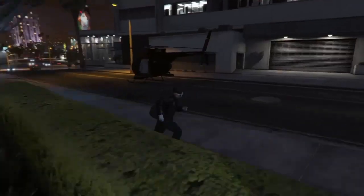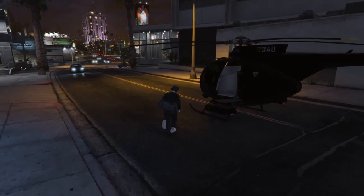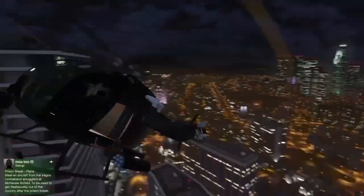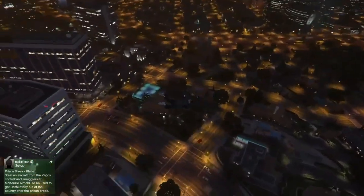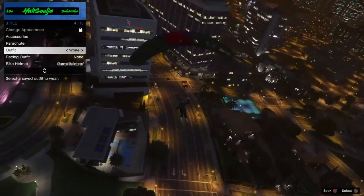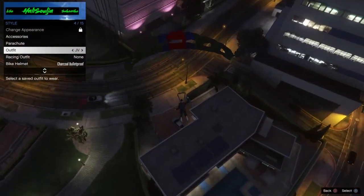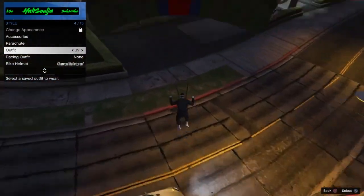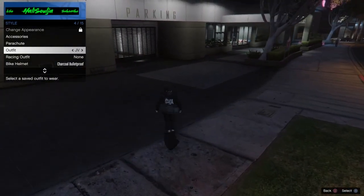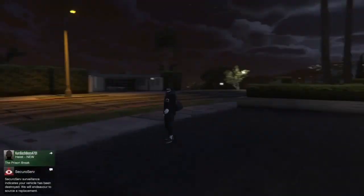Go save that. After you save that outfit, put on another outfit that has a duffel bag and do the transfer glitch. Once you get up in the air, jump out and pull your chute. Then open up your interaction menu and hover over the outfit you want to switch the duffel bag to. After you land, as soon as you see him start to take off the parachute, switch to the outfit and there you go - go save it, there's your outfit.